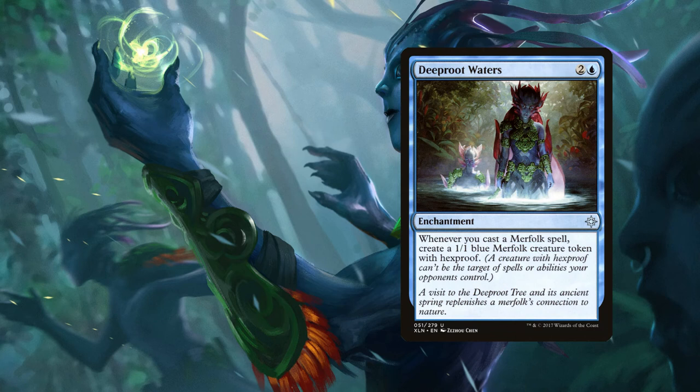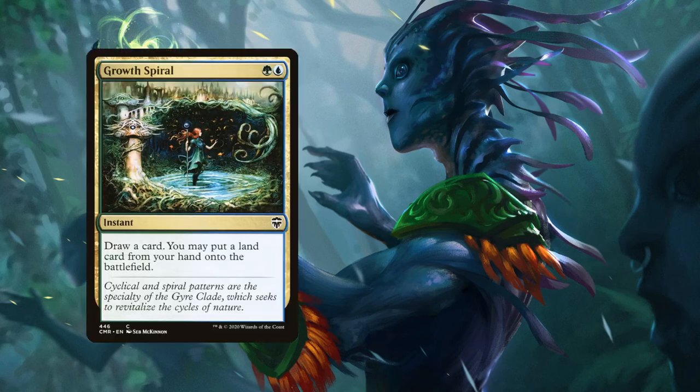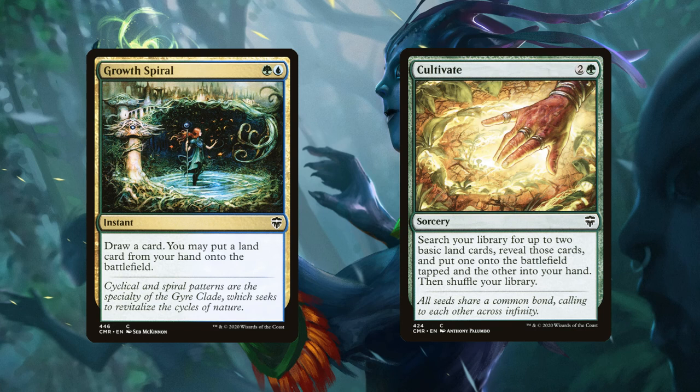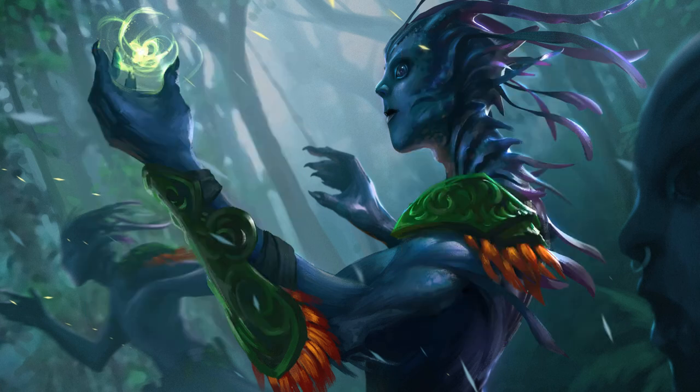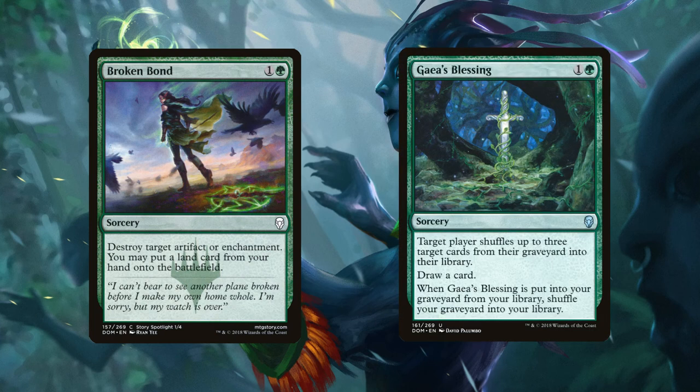Our final enchantment is Deep Root Waters — whenever you cast a merfolk spell, create a 1/1 blue merfolk token with hexproof, generating lots of additional ETB triggers. Moving to the remaining non-creature spells: Growth Spiral and Cultivate for mana fixing and ramp. Broken Bond destroys target artifact or enchantment and lets us put a land from hand onto the battlefield. Gaea's Blessing lets a player shuffle up to three target cards from their graveyard into their library and draw a card.